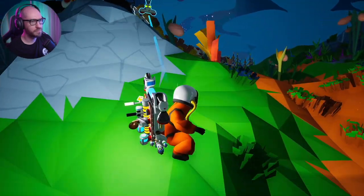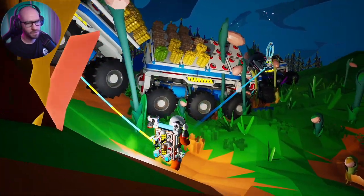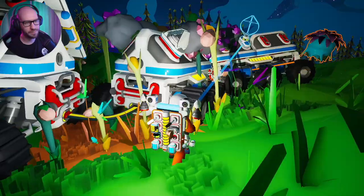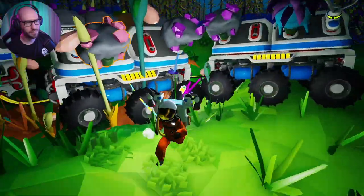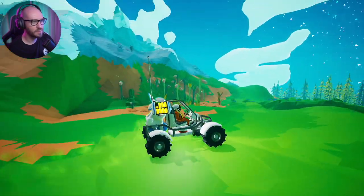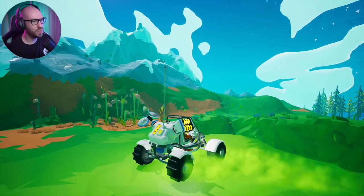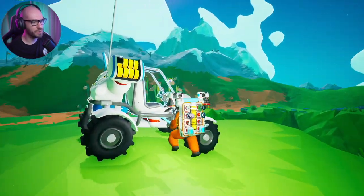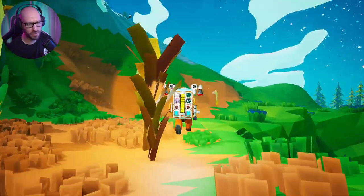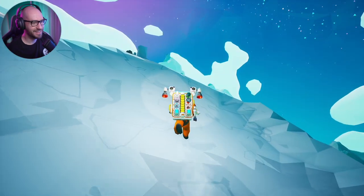Don't put it on the front because we need that for transferring power. Now we need to start putting everything on the back — all the way to the back. There's that one all the way to the top of the mound that I really wanted to get previously, so let me risk it to get the biscuit!